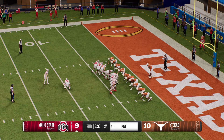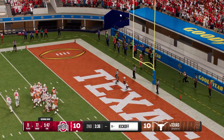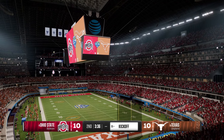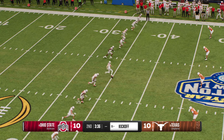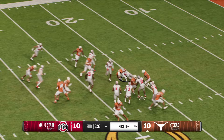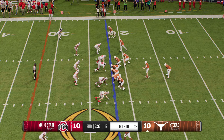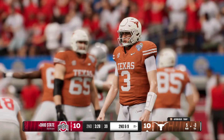Here comes the point after attempt — and it's good. Now the kickoff team is on the field. He'll bring it out from inside the 10, tackled at the 22 — good job by the coverage team. The Texas offense comes back out on the field. They were clicking last time — great protection, pitch and catch solid, right down for a touchdown. Just a small gain — second and nine.